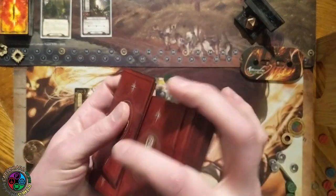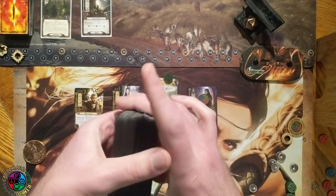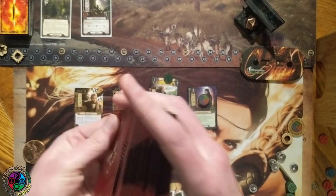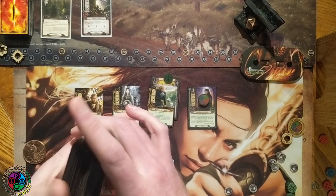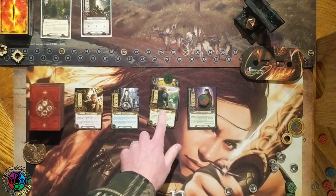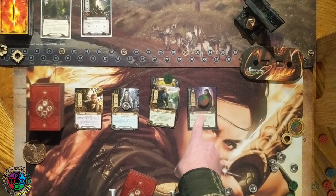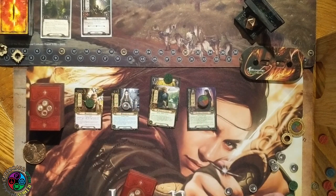If you get a Minstrel in your opening hand and a way to keep bouncing her in and out of play, you get to trigger that ability every time she enters play — hopefully drawing an event for repetitive card advantage. The events are powerful and do a lot; it's most likely adding a useful card to your hand. I'm going to keep that Spirit resource on Galadriel in case we reveal something with a when-revealed effect, so we can cancel it with Test of Will.